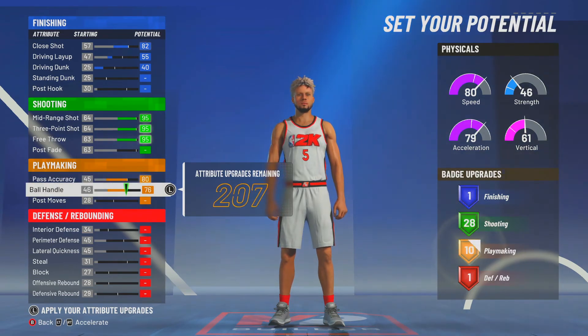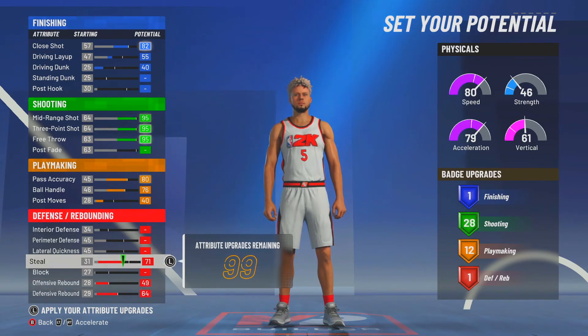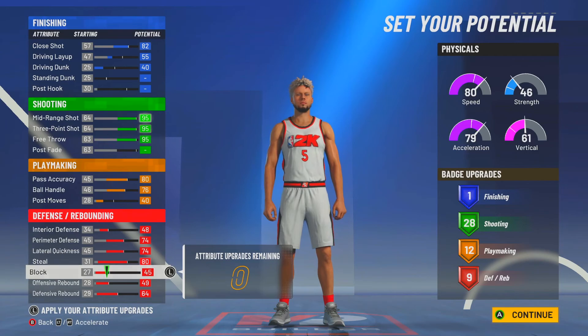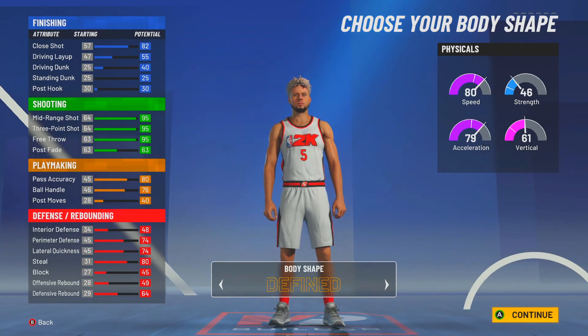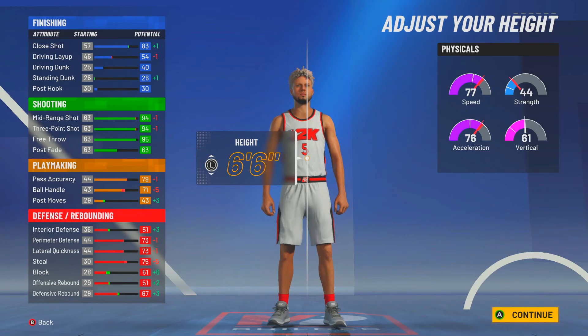For playmaking, max out ball handle and speed with ball, then bring post moves down until you hit 12 playmaking badges — so 40 post moves. For defense, max out the main things and put the rest toward block. That gives us 9 defensive badges. Overall we're at 28, 12, and 9 — 50 badge points total, which is a lot for a pure sharp build. For the body shape go solid, six-five or six-six.